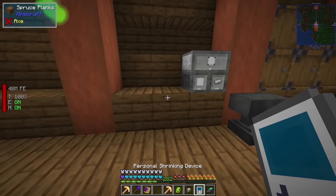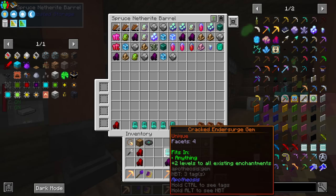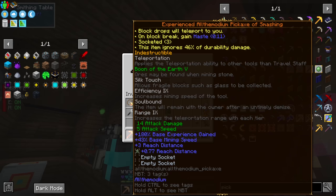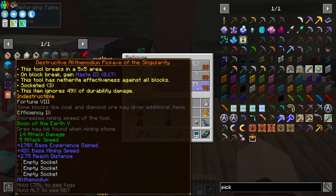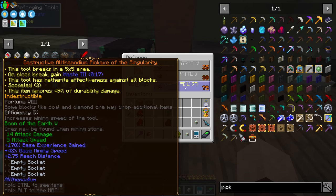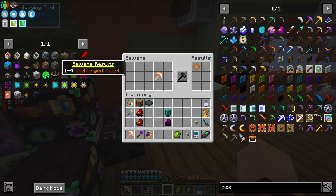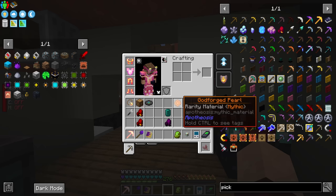If we're going to do that, we're going to do it properly. This has fortune 8. Does that allow me to add two levels to both efficiency and fortune? I would need to turn this into an Apotheosis version with empty sockets. I need to take that out. Does that destroy the item? It does — I couldn't remember, it's been a while. That's fine, we'll make ourselves a new All The Mods pick, chuck it in here and see whether we get a better one.